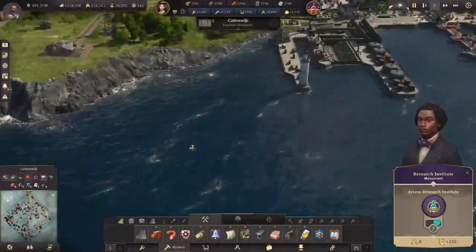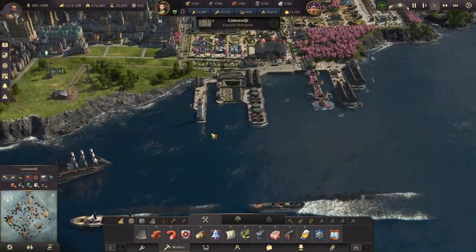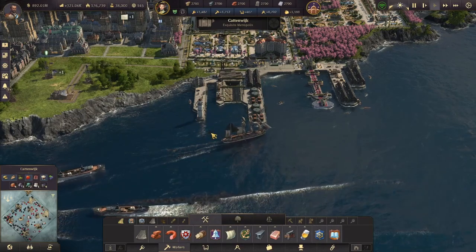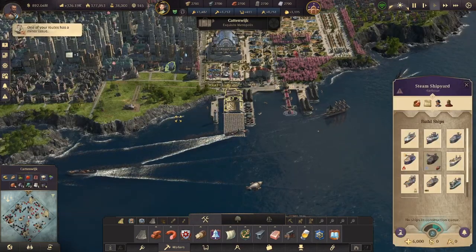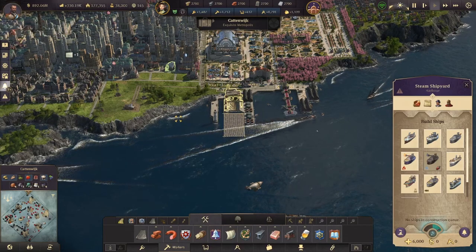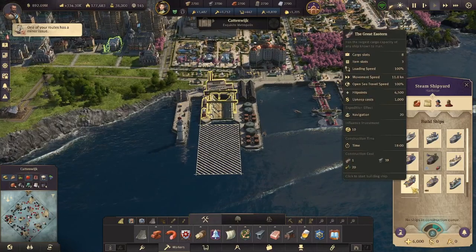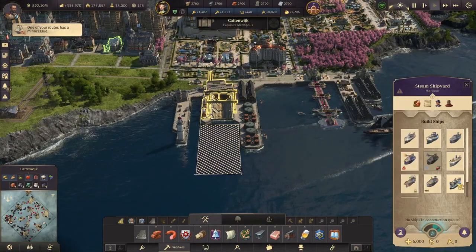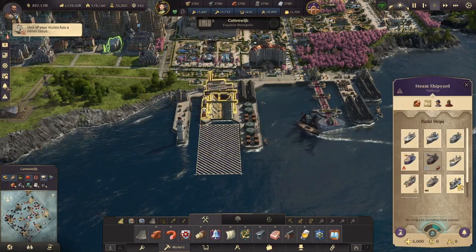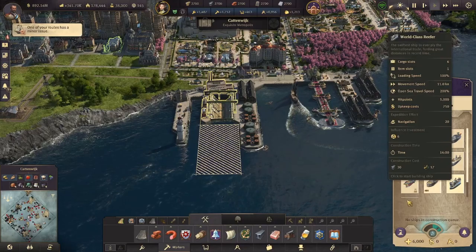My humble opinion is that the Reefer is much better. We saw in the races that it came in second with the wind and first against the wind. We also saw that it was twice as fast as any other ship at crossing the world. So when you're trading, what I would typically do is go with the Great Eastern for regional stuff and the World Class Reefer for overseas — or you can just stick to only World Class Reefers and make a bunch of them since they're kind of cheap.